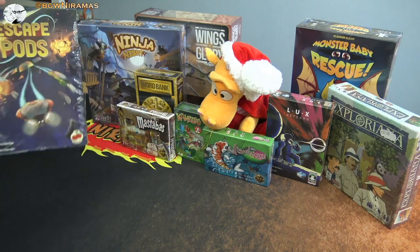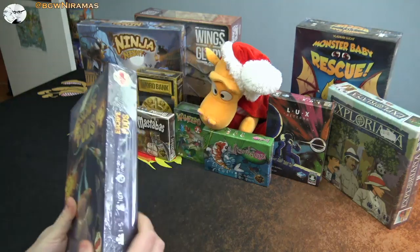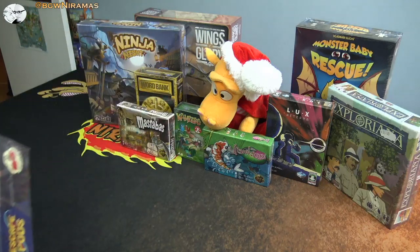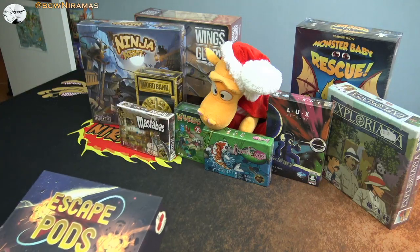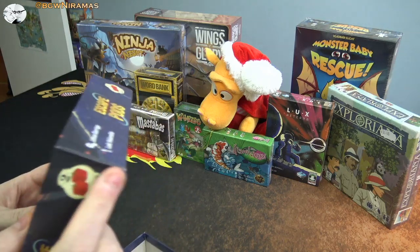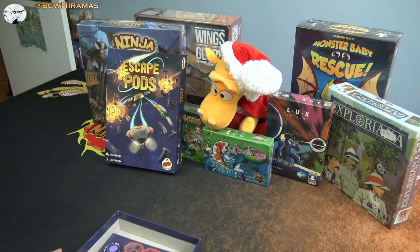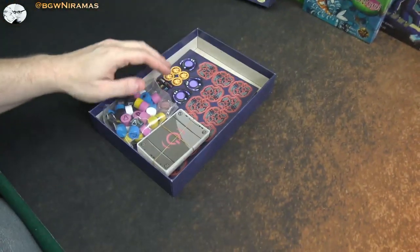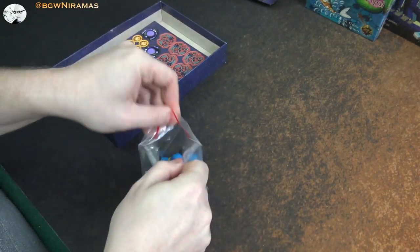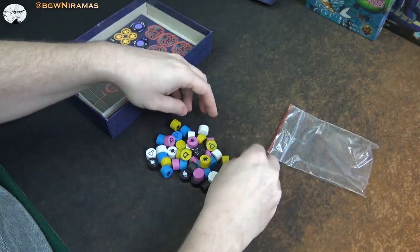So let's start over here on the side. Here we have Escape Pods. This is from Two Tomatoes — really nice guys. I met them two years ago at Essen Spiel, and they've been such nice guys to talk to. I think they're from Spain. This box got a little bit smashed in the delivery, but let's see what's in here. I don't know much about this game, but I think I can figure something out by just looking at it.